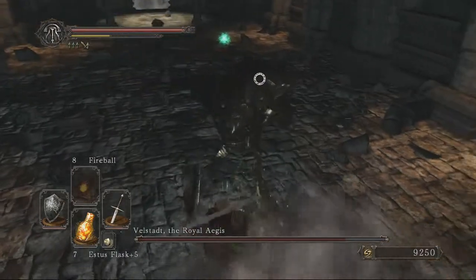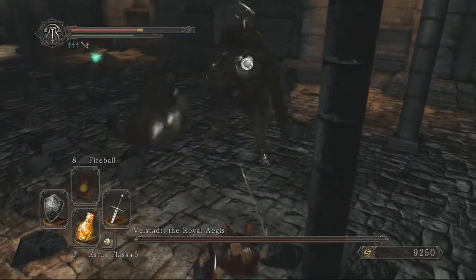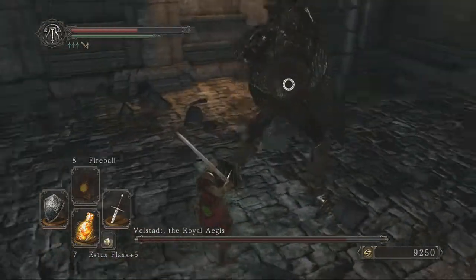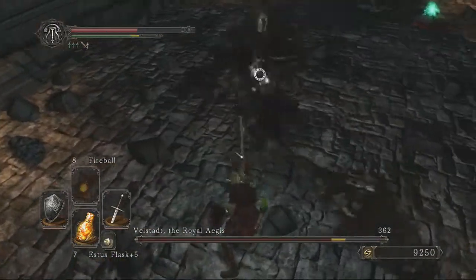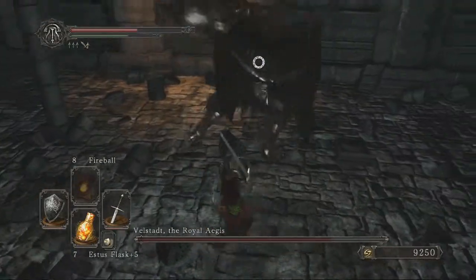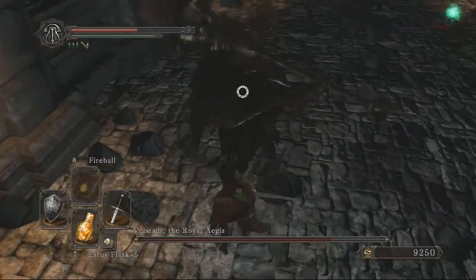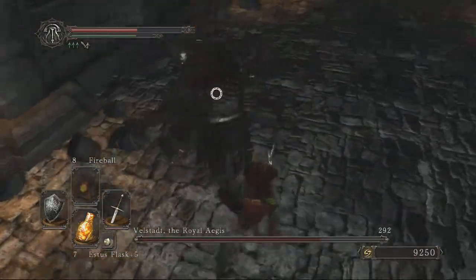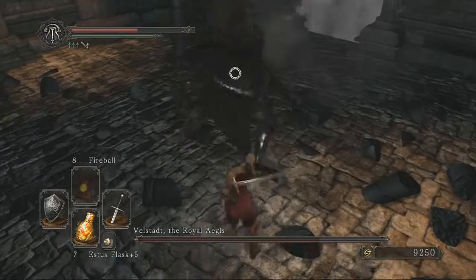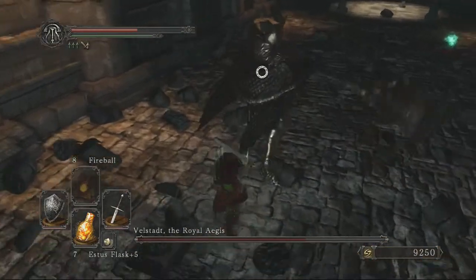He has a lot of attacks that will just straight-up break your guard, like you see there. You can circle around but it's all positioning. Just be careful whenever he's got his weapon back to one side. Even if it looks like he's recovering after a swing, he does do a lot of attacks from those positions where it looks like he's recovering but he actually does another swing.